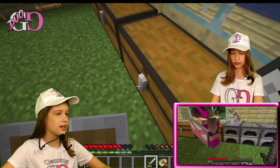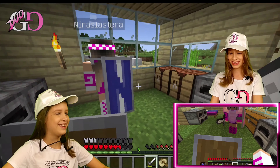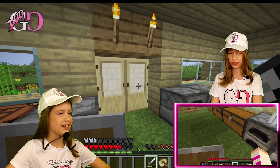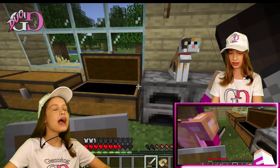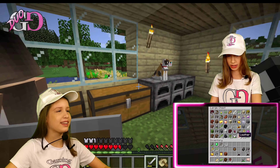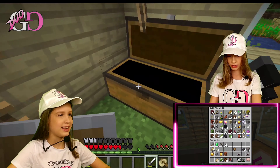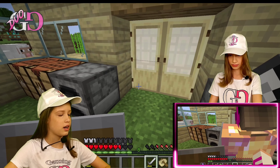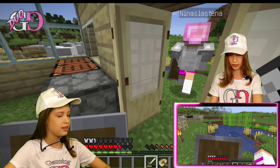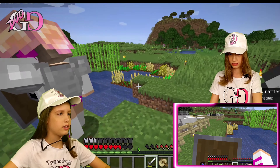Guess what I got! I need to put on my armor — oh yeah, you do have one, but I don't remember where it is. I'm gonna put on a chest plate and also a golden helmet. Okay, let's go fight the skeleton! Wait, how do I protect myself with the shield? Left click! Oh yeah, okay.